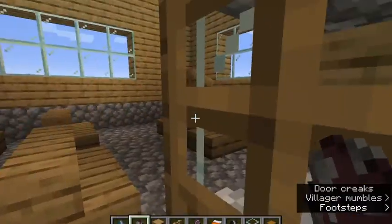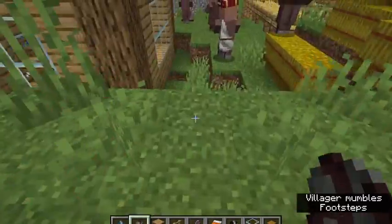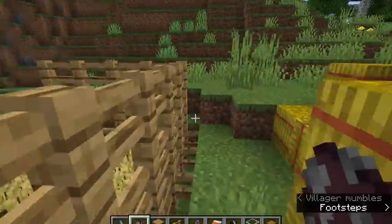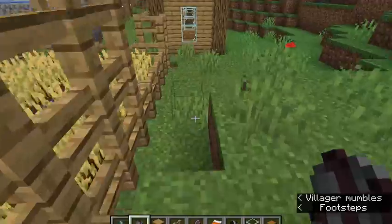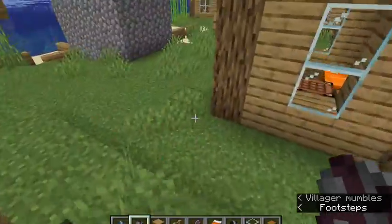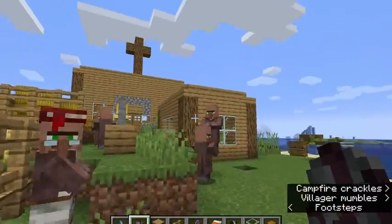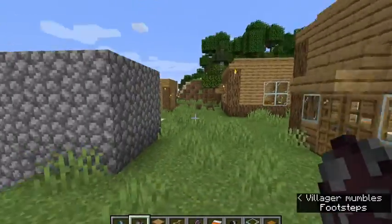That's the church with the stuff inside, and that place where — I forgot what his name is — but where the person sits. This is the farm with some wheat, and then the villager house is there.